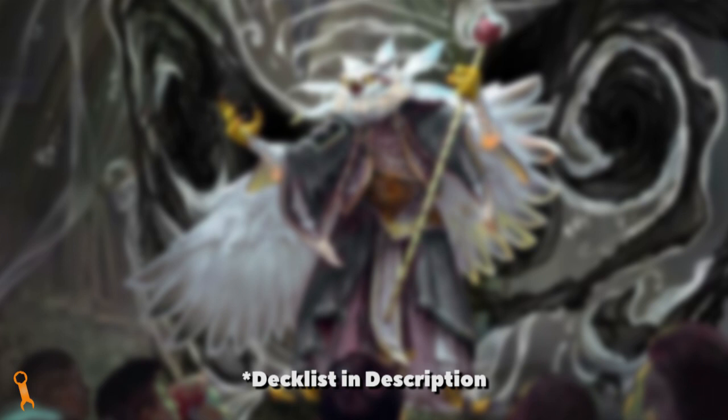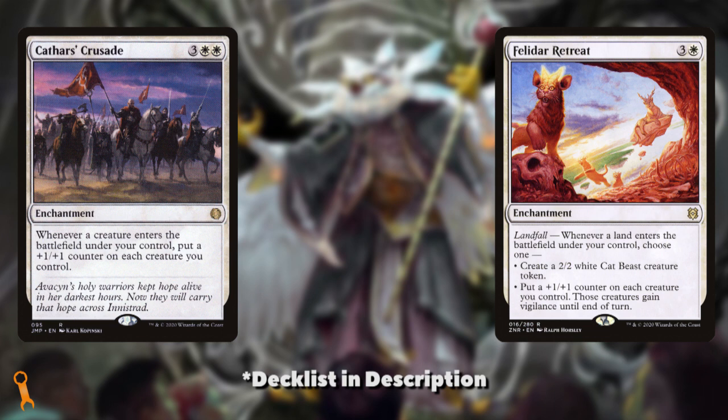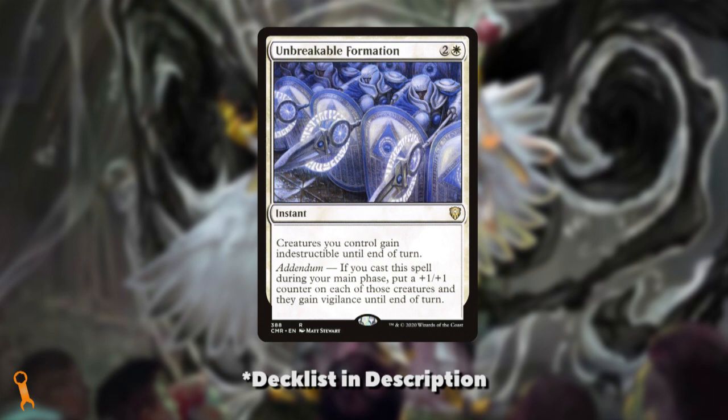With all of that being said, we want to put counters on creatures. What's the most efficient and effective way to do that? Two enchantments spring to mind immediately: Cathars' Crusade and Felidar Retreat. Triggering when a creature enters the battlefield or on landfall, these enchantments make everything you have bigger and better. With Felisa around, it means we have security in both an army that can beat in, and if our board is wiped, we get a new army of creatures, each entering and potentially triggering Cathars' Crusade. They are our best way to make a massive board out of tiny beaters.